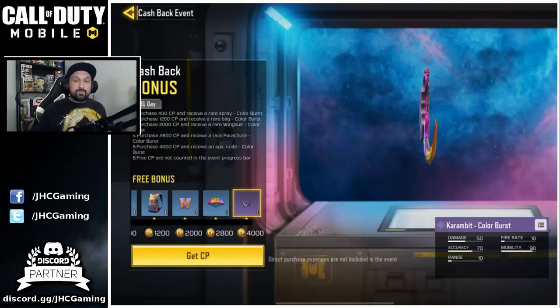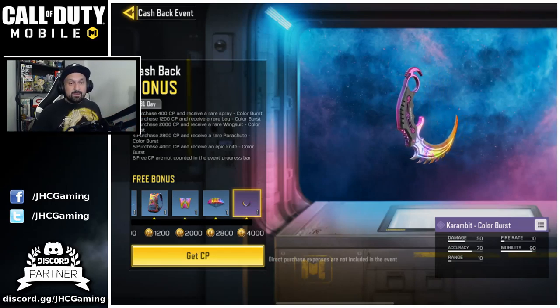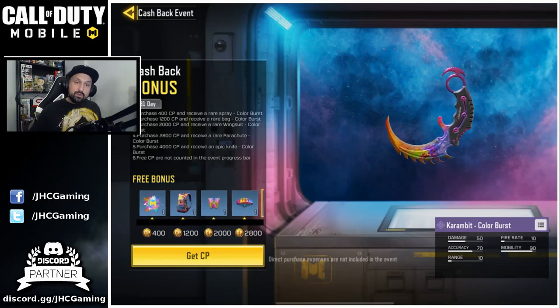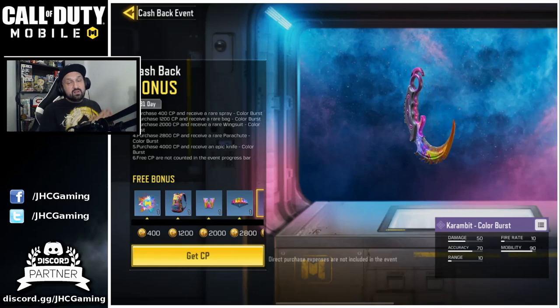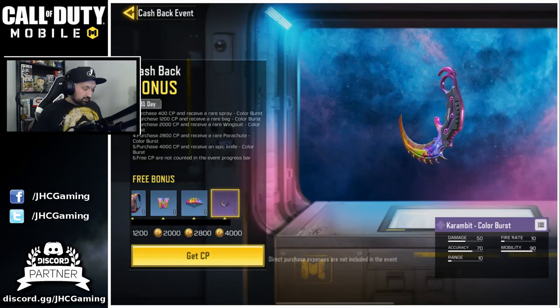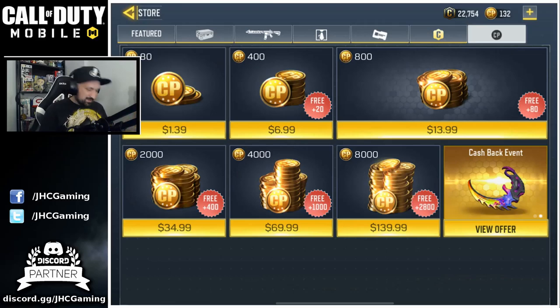So we'll start with the cashback event. I will go and buy some COD points because I'm at zero right now. If you buy 4,000 or more, you will get all the rewards. I did a preview yesterday on that. But it's all the color burst skins for the parachute, the wingsuit, and the backpack for Battle Royale and multiplayer. But you get the first epic Karambit knife. Let's go and buy some COD points.